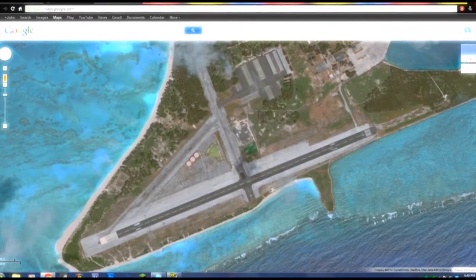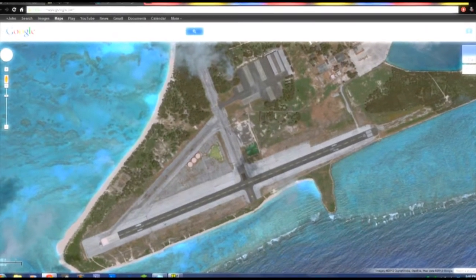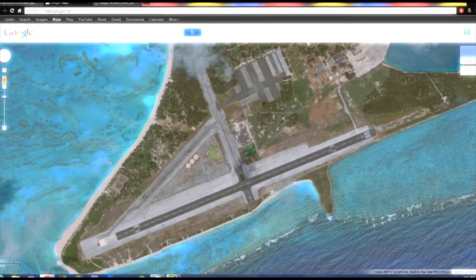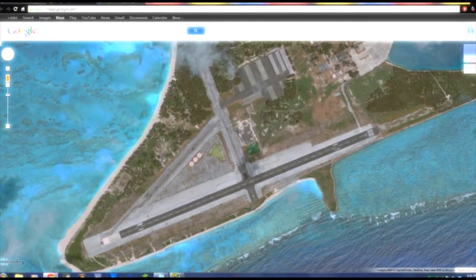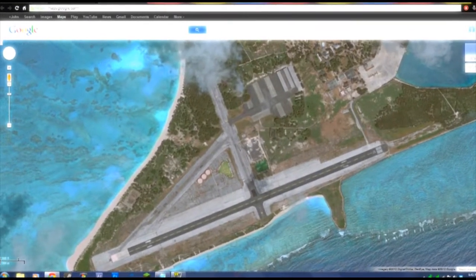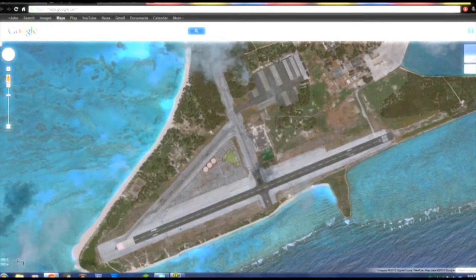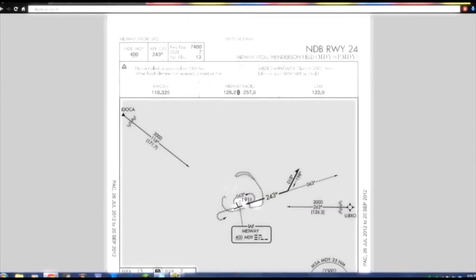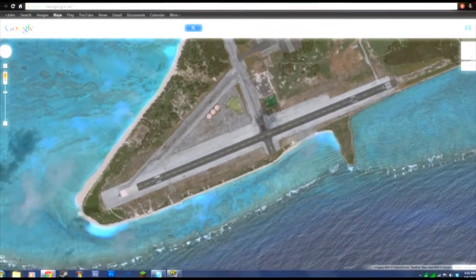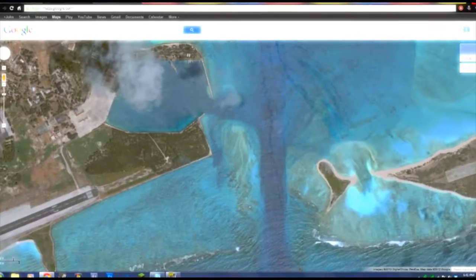For our tutorial today, I went to skyvector.com. I use that a lot to scout out new places. This is not a new place — I've known about this airport for a long time. If anyone can guess what it is in the next three seconds, you get a cookie or something. This is in the Pacific Ocean. This is the Midway Atoll International Airport — Henderson Field.